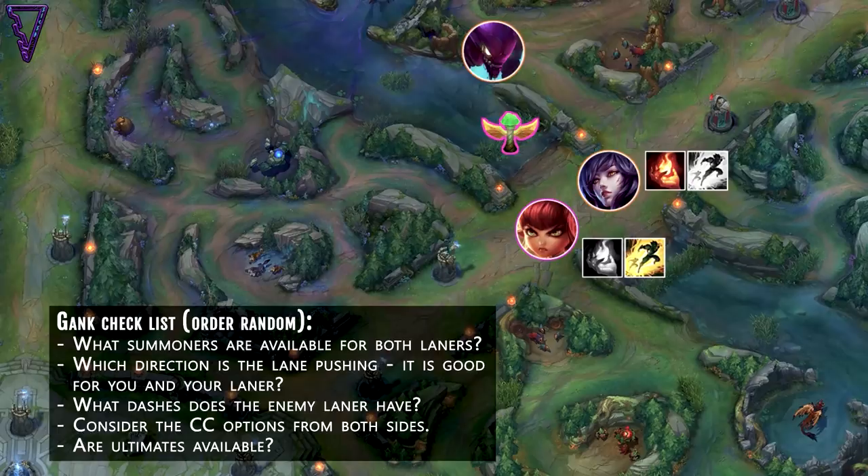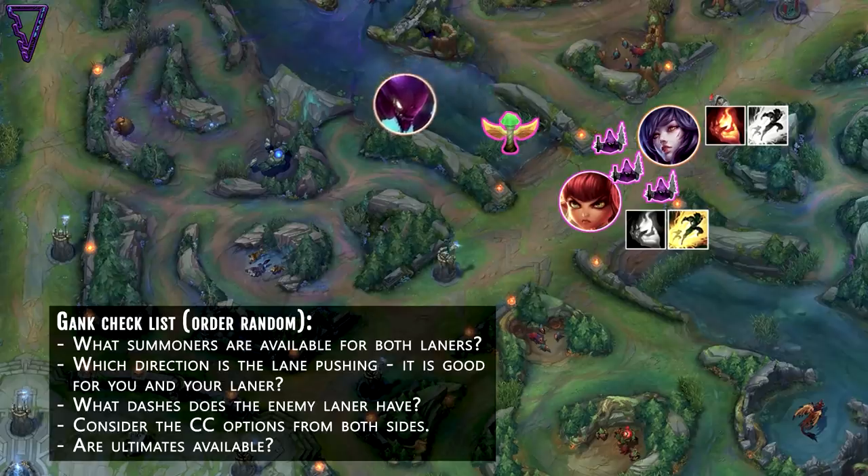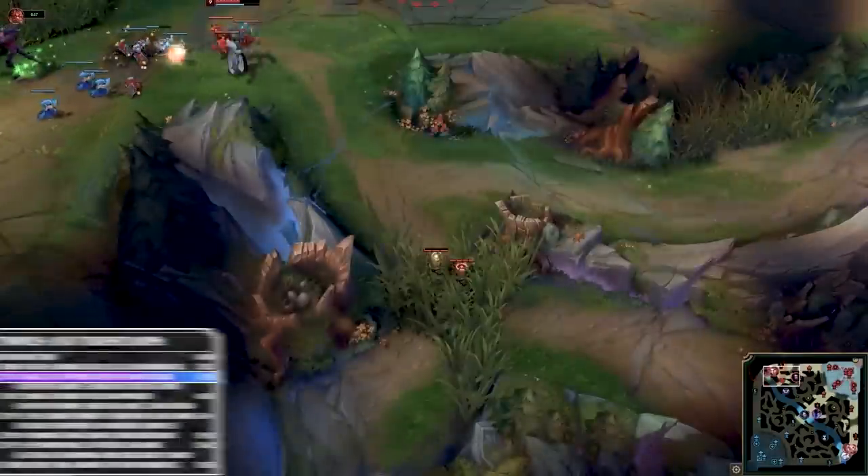Naturally if the enemy is pushing it makes your gank much easier. Laners can help set up the jungler by letting the minion wave crash to them a bit, preparing for a nice long lane. Keep in mind the dashes and ultimates available to both laners and which ones are currently up, because that can change the nature of how the gank goes — and you can exploit certain cooldowns by repeat ganking.